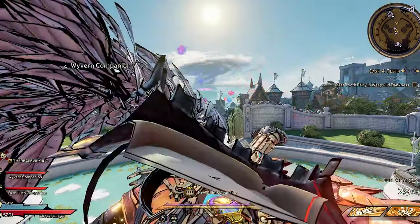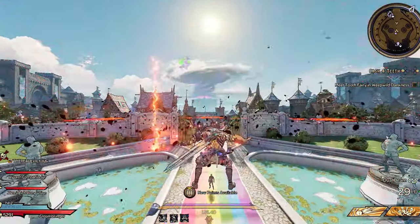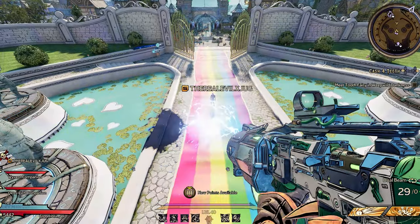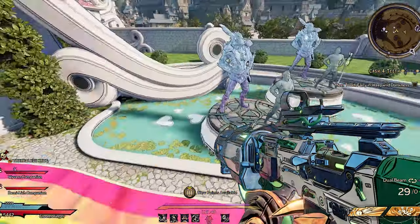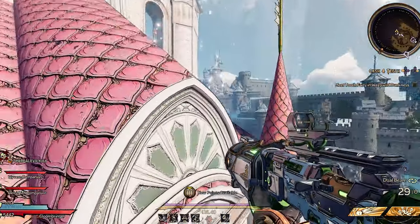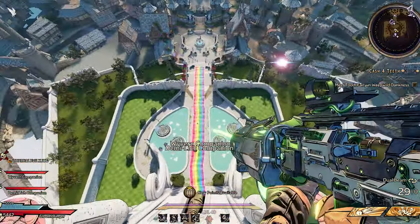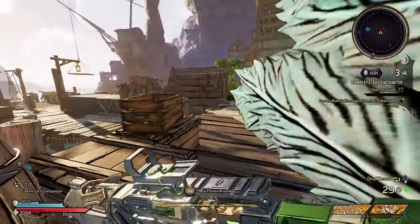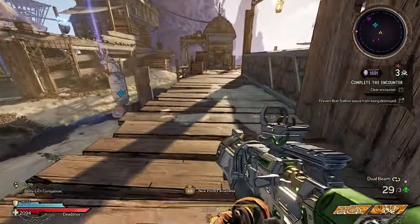The closest we ever got to being airborne was probably the Pre-Sequel, but to actually fly around and explore the map, go to the top of the castle — it's just freedom and creativity with no restrictions. Just having fun — I'm going to take it up a level.